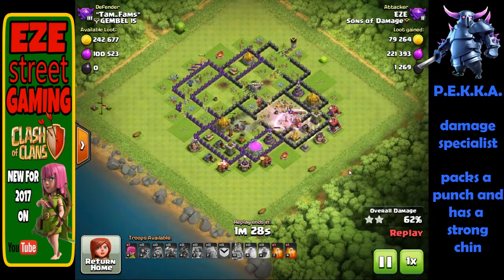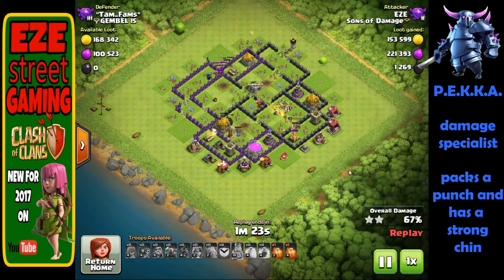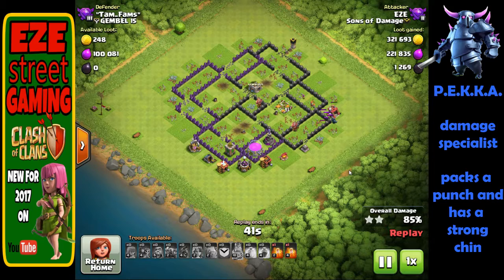The last troop we want to cover is the PEKKA. The PEKKA is a damage specialist, kind of like the Queen in Town Hall 9. Normally the game gives a character a big flaw when it gives so much power — really powerful but very squishy — but not the PEKKA. They are really strong, stay up for a long time. She was really slow for a while and didn't get much play, but there have been a bunch of buffs lately. Right now is a really good time to use the PEKKA. People use it with healers and that works well. You can use it at the beginning of an attack; their hit points are not quite like Golems — maybe a third less — but still around four thousand when maxed out.